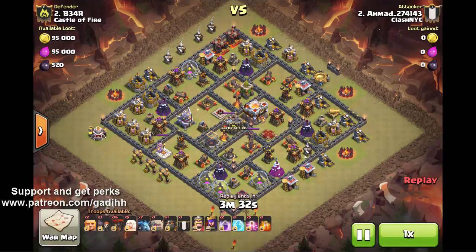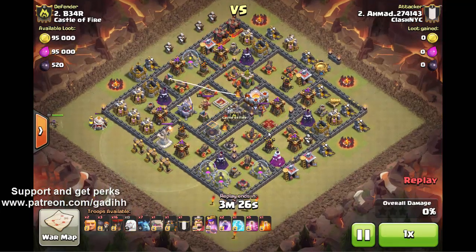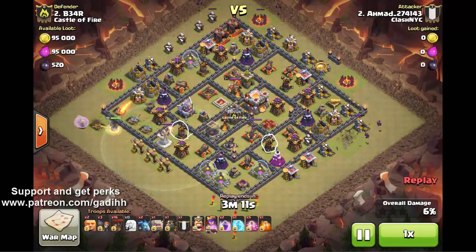The second thing to consider is the air sweepers. Notice the air sweepers are pointing in these two directions, and you want to take out — with a walking queen or whatever other method you have — the air defenses that are protected by them. That means this air defense and this air defense.